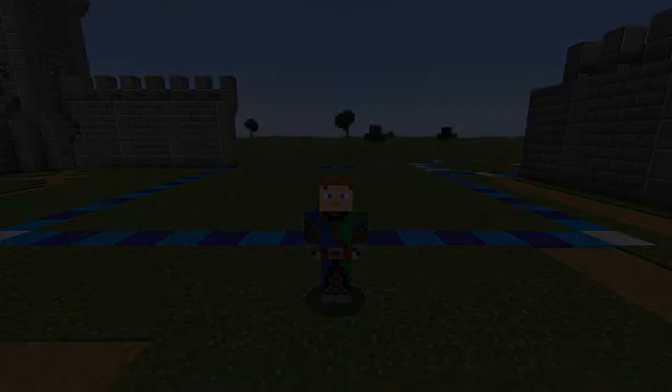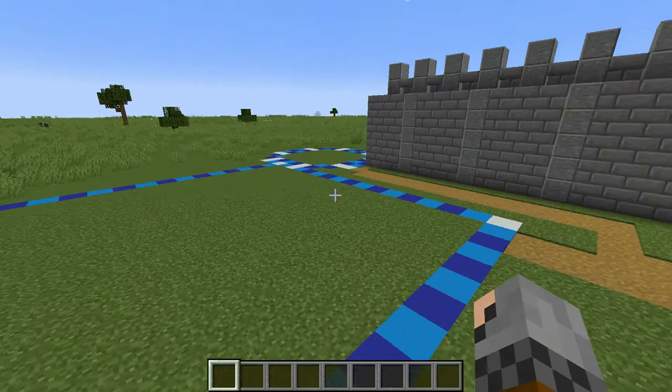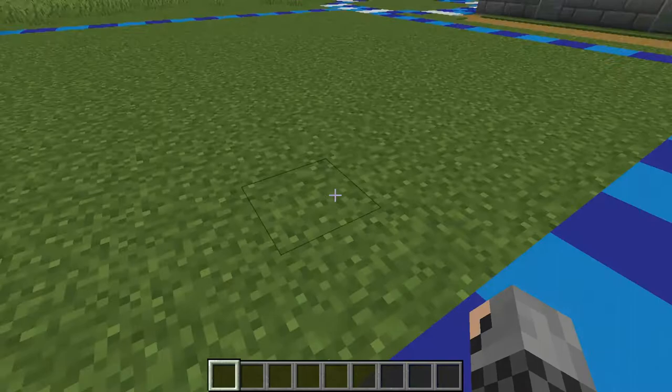Here we are and I'm going to build the keep. The keep is rather big and has lots of details so I'm going to try to go pretty fast. The keep is going to be 17 by 17 blocks — a perfect square. The first thing we're going to do is lay down the foundations. To do that, we're going to dig out all this dirt and excavate it all three blocks down. I'll go take care of that and be right back.